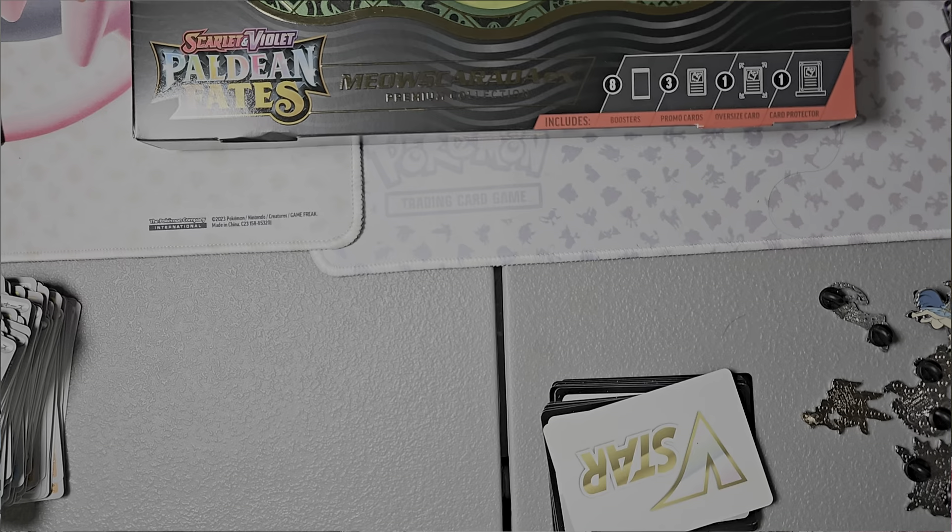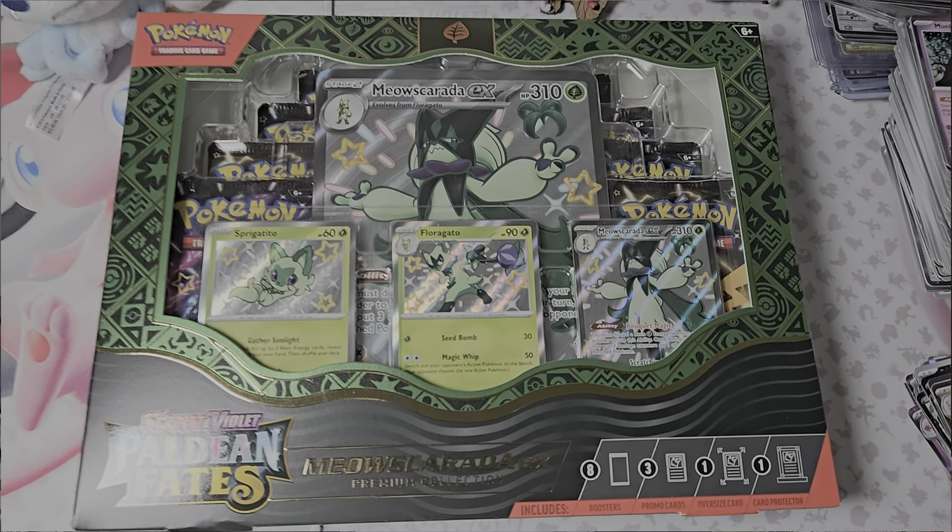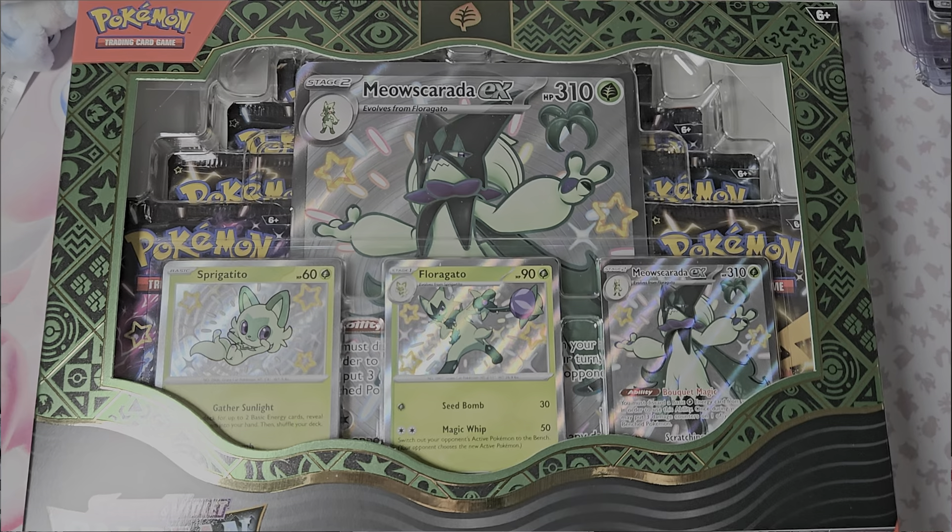What's up guys, PokéLander here, and today we'll be opening up another Paldian Fates Premium Collection Box. This time it is the Meowscarada Premium Collection Box. It obviously has the starter line evolution of Meowscarada and a jumbo card. There's also a stand in here to hold these cards and 8 packs of Paldian Fates. The last video was pretty decent — just normal Baby Shinies, a lot of hits. But can we get anything better than a Baby Shiny? Let's find out, let's start ripping.